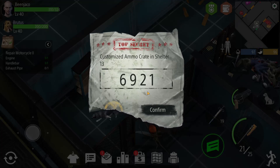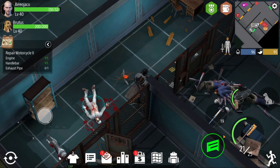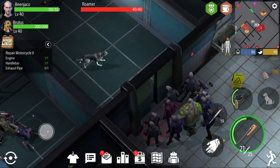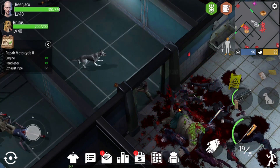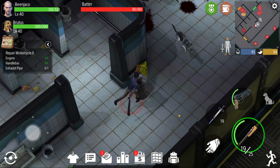There we go — that's our code for that chest: 6921. Once you use that over there we'll be able to open up that box of goodies. There's a bunch of zombies here so we want to just dispatch all of them just like that.